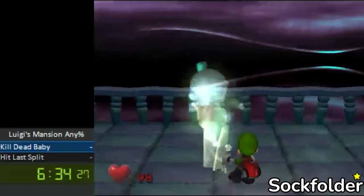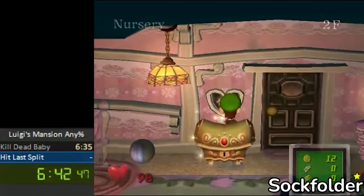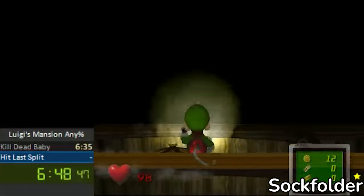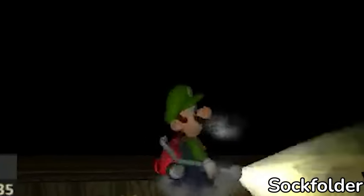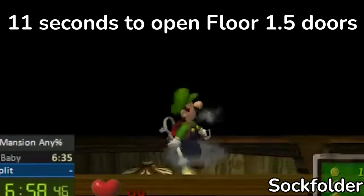After clearing Area 1 and defeating Chauncey as intended, Sockfolder performs the out-of-bounds clip behind the chest and switches to sidestep mode. Next, he walks to the right and opens up the door to the foyer. On floor 1.5, opening doors is much more awkward and slower than normal, as it will take 11 seconds for Luigi to open and walk through the door.